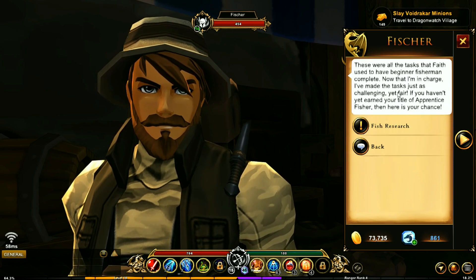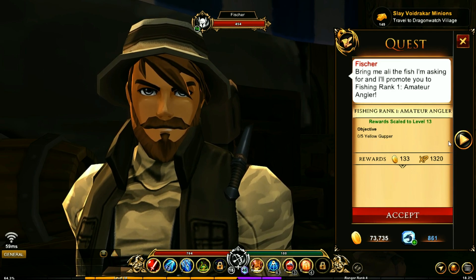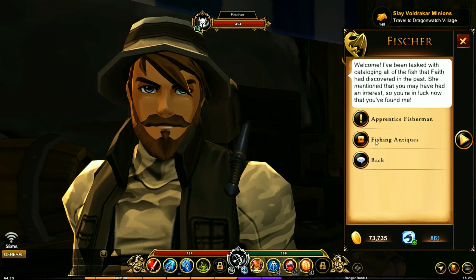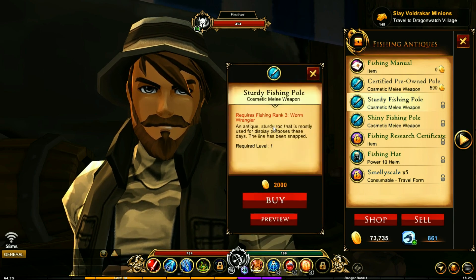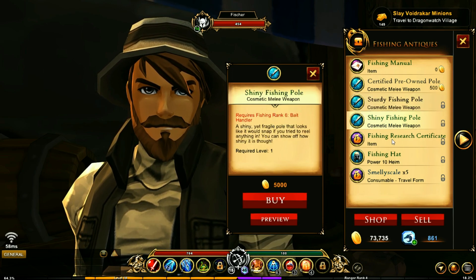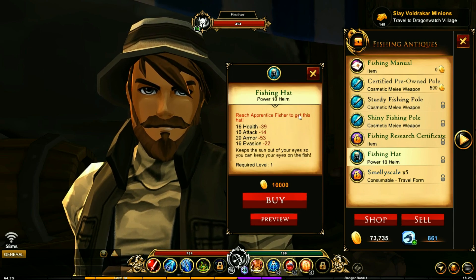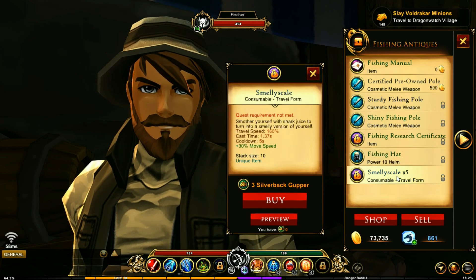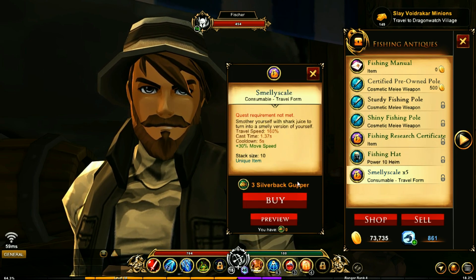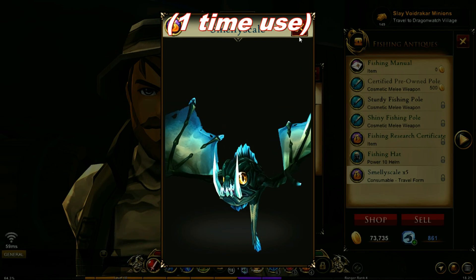You've got the Antique Fish Research right here. For those who have not done these old fishing quests, you can get a bunch of titles here and it shows you what you need. You start with yellow guppy and progress through all of these quests up to rank eight, getting titles along the way. You need rank three for one reward, rank six for another, rank eight for another, and the Apprentice Fisher title which I think is the maximum level. You can also complete quest requirements to get a travel form, which is pretty cool.